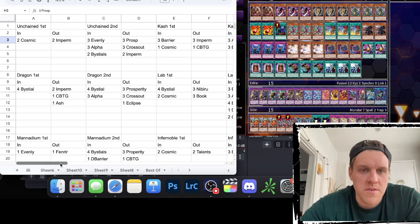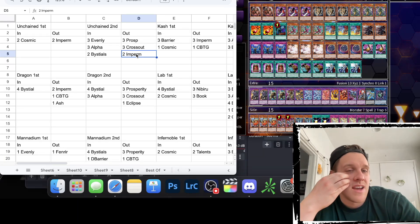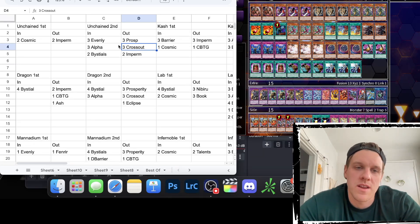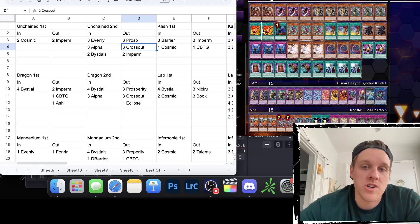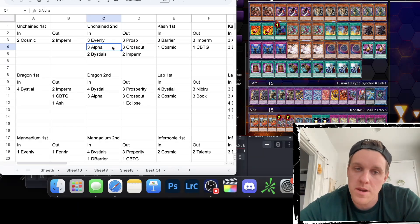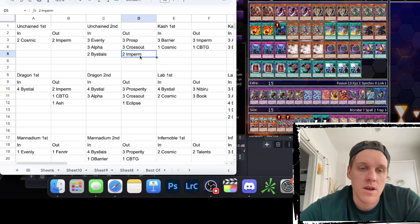So Unchained going second: coming out is three Prosperity, three Cross Out, and two Imperm. I didn't really anticipate hand traps in Unchained, and with their D/D/D XCs I'm probably not activating Branded Fusion or Chimera Fusion anyway, so I don't really care about Cross Out protecting against Ash — I'd rather deal with the XC monster directly using Alpha. The two Bestials swap in for the two Imperms since Imperm isn't a big deal, and Evenly Matched is of course good going second.